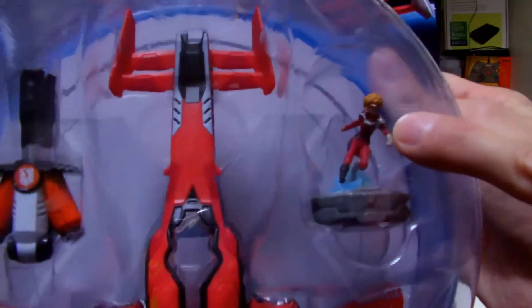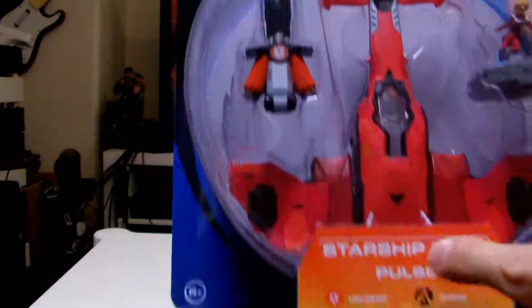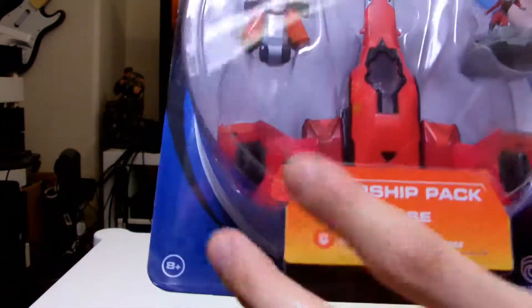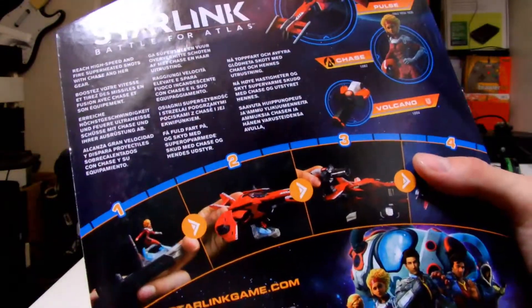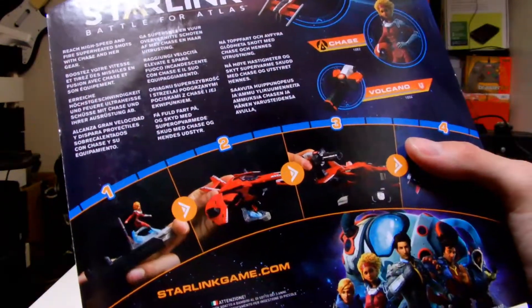Bringing the camera in, we've got Chase here, the Volcano Weapon, and then the Starship Pulse. It's quite a long ship — the Starship's got a bit of a racing look to it. On the back it shows some different stuff; it says reach high speed and fire super heated shots with Chase and her gear.